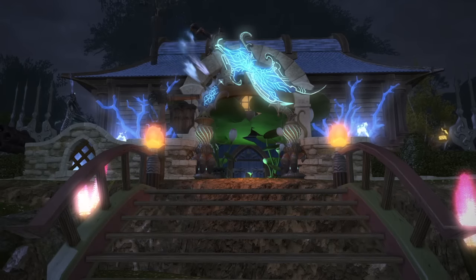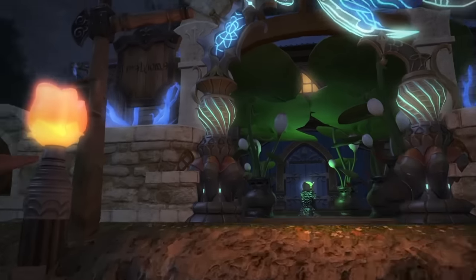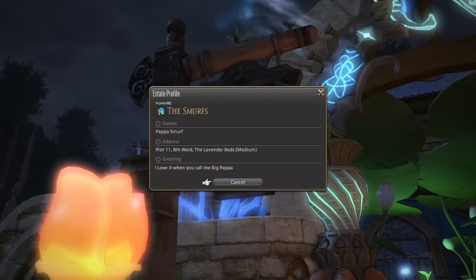Hi guys, I'm Thea. And I'm Sorik. We're here on the Exodus server in the lavender beds again. We're on Exodus for the first time. We've been invited by Papa Smurf to check out his private residence. It's a medium house, Plot 11, 8th Ward.